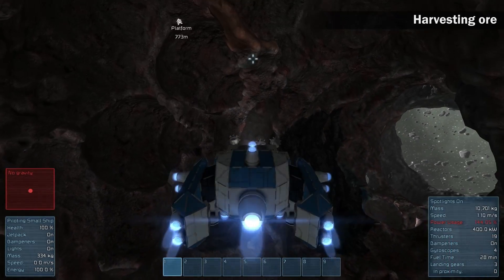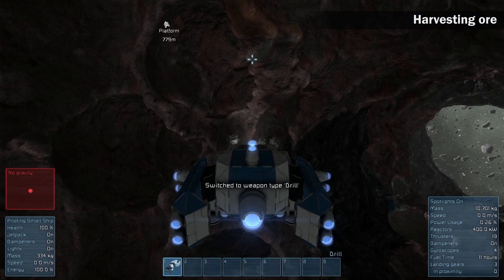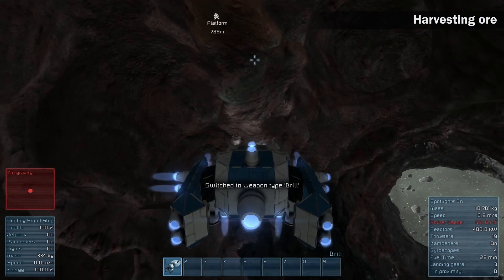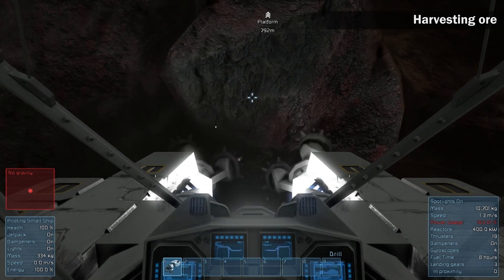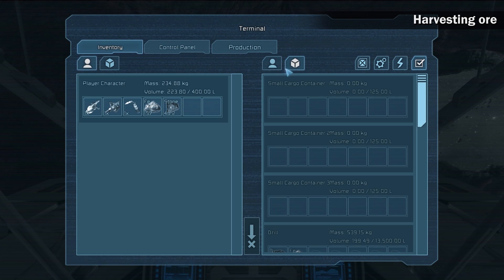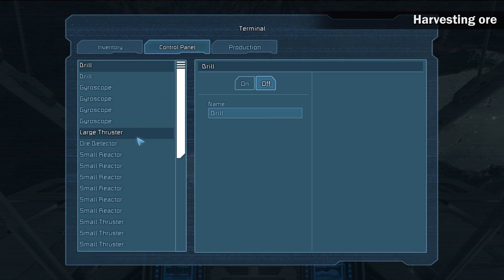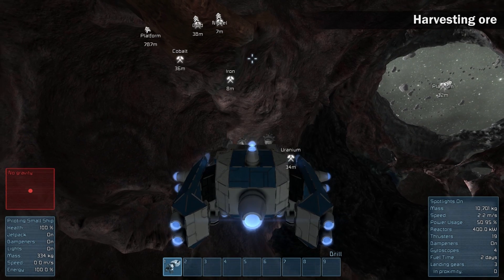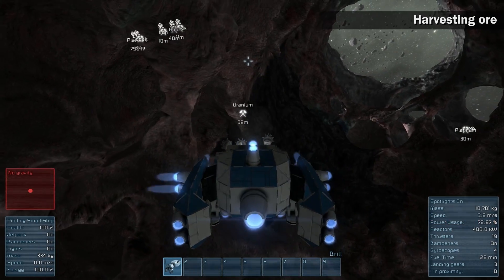Mining with a small ship drill is faster and the material gets stored in the drill's inventory automatically. To see the amount of mined ore, open the terminal screen, go to the inventory and use the filter icon to visualize only the drills. It is possible to use the small ship ore detector to search for ore much easier. The better the design of the mining ship, the better results you get.